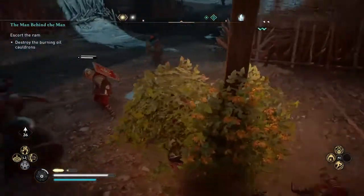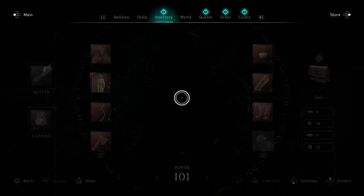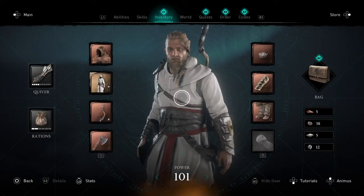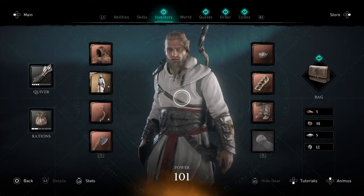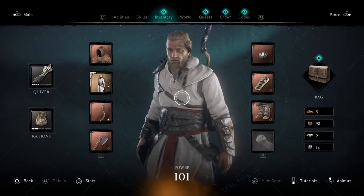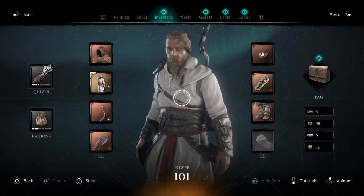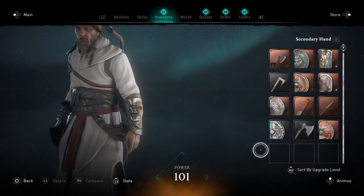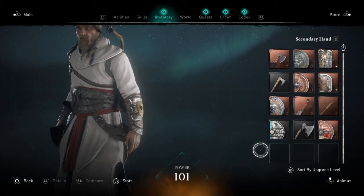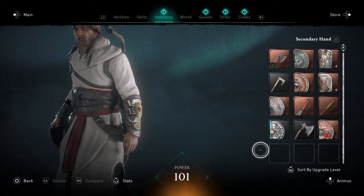By the time you finally get the hit, they're already going to strike you. So yeah, that's basically how you use the hidden blade in Assassin's Creed Valhalla in combat. Would I recommend it? Probably not, but it's personal preference. If you want to see more Assassin's Creed Valhalla videos — tips and tricks or raiding content — leave them in the comments below. Thanks guys!